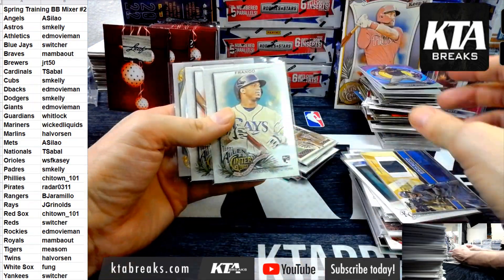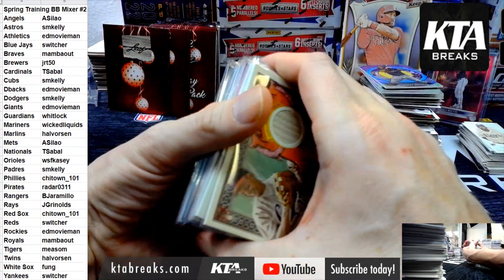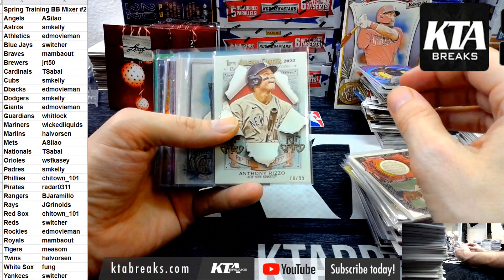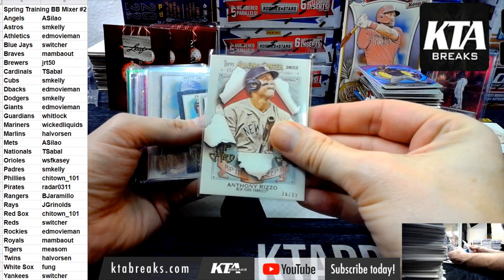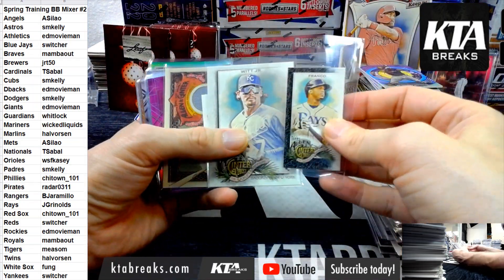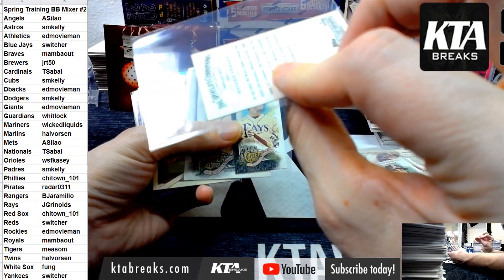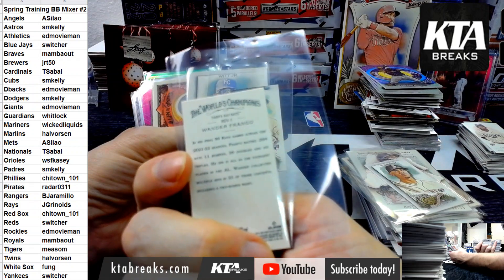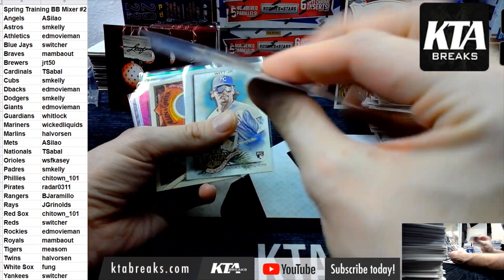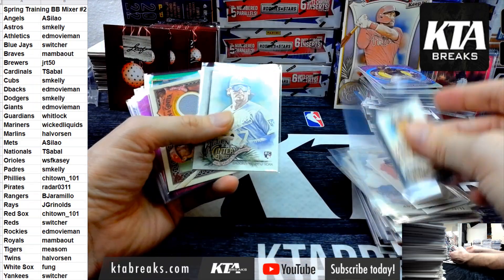J-Rod Frederick to 99, our auto is Zach Pop for the Marlins. There's a Bobby, Byron Buxton, we got a Franco, a J-Rod, we got a Darvish jersey. We have a Mark Grace bat. We have a rip card of Anthony Rizzo for the Yankees out of 99. We have a J-Rod mini, a Franco mini, and a Franco. RDV one — that might be something super special, I don't know, because that one is 91.